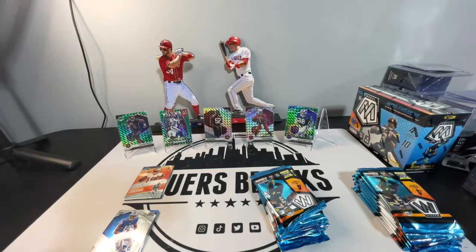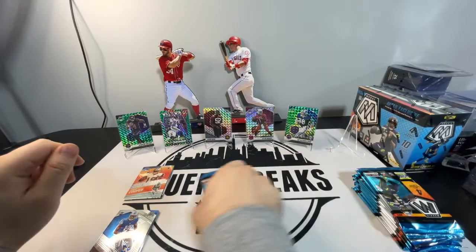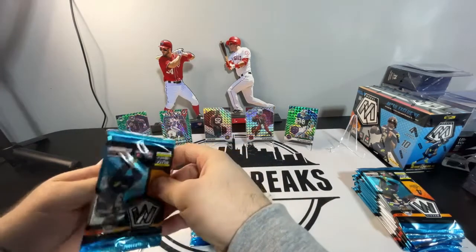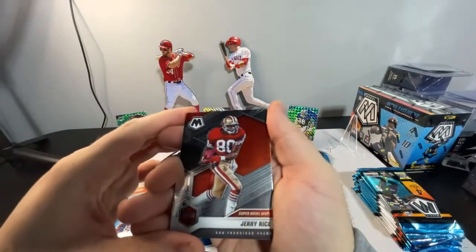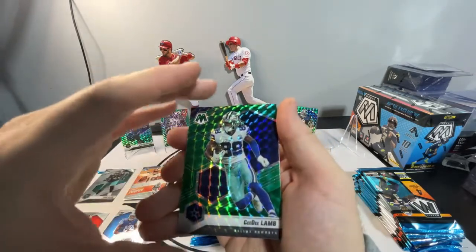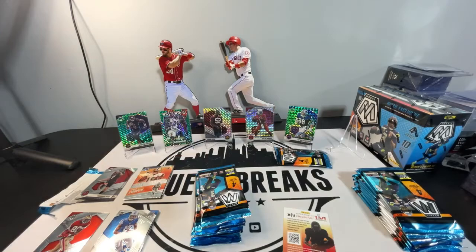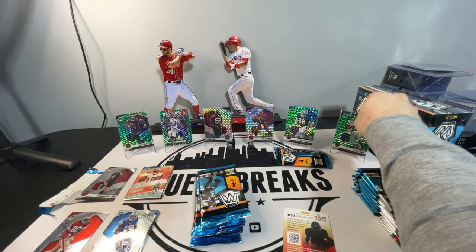Let's get to Blaster two — let's see if we can outdo ourselves. We got Super Bowl MVPs Jerry Rice. We got Josh Allen base. CD Lamb on the green mosaic. And then Young-Ho Koo — I'm going to say his name wrong. So there's a CD Lamb green mosaic.